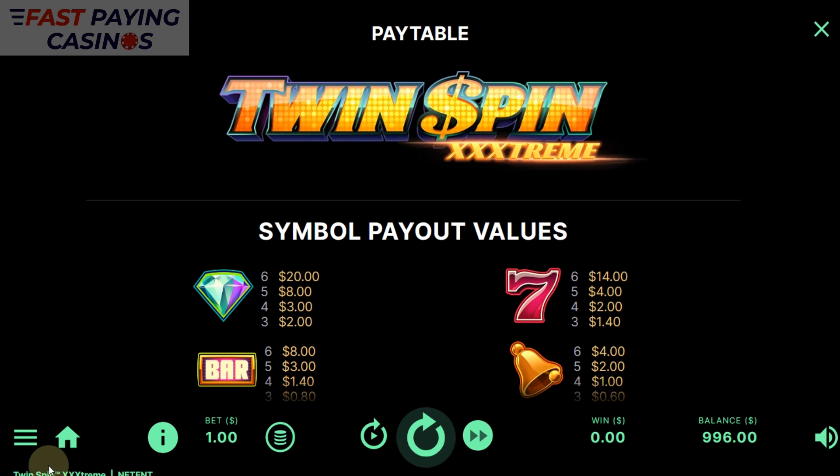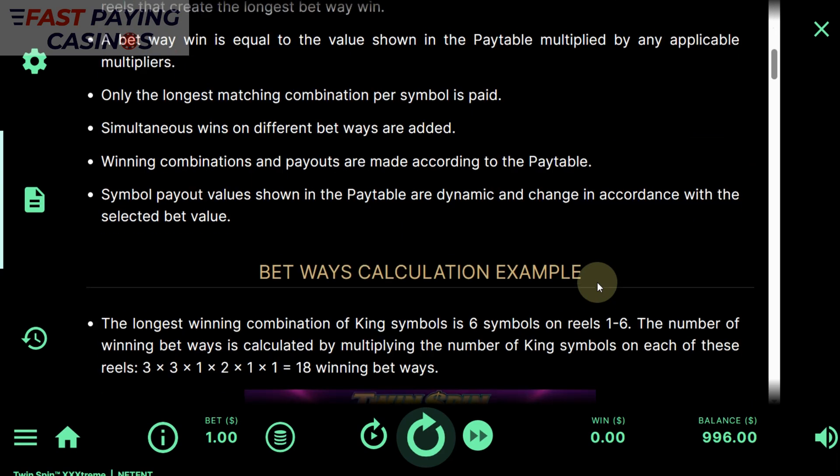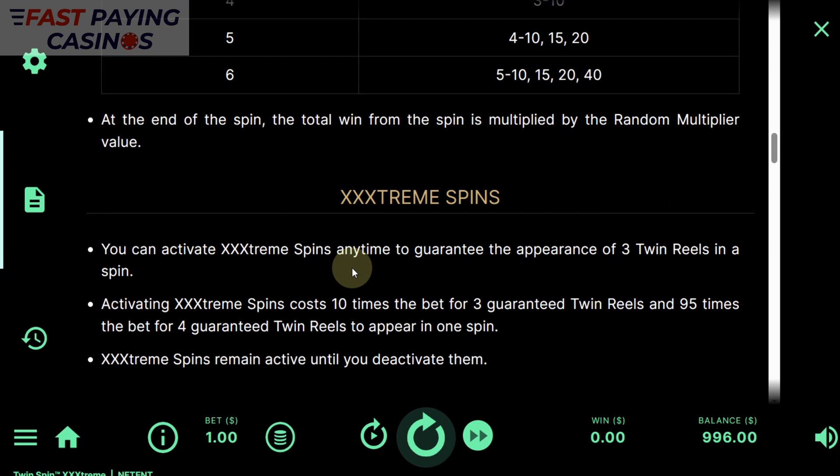Let's look at the multiplier breakdown. For three reels joining up you can get a random two to five times multiplier on your win. For four reels it's three to ten. For five reels it's four to ten, fifteen, or twenty. For six reels it's five to ten, fifteen, twenty, or forty. So a six-reel join-up could potentially give you 729 ways times 20x — if it was diamonds that would be well over the stated maximum payout anyway.